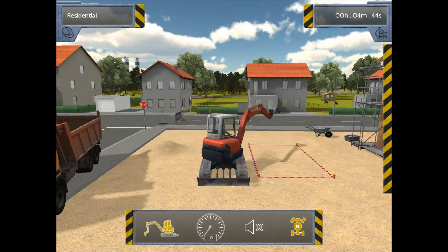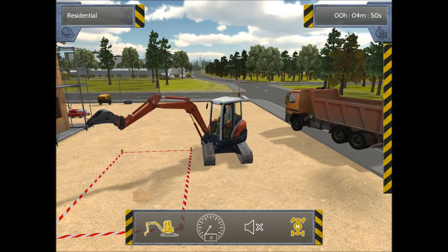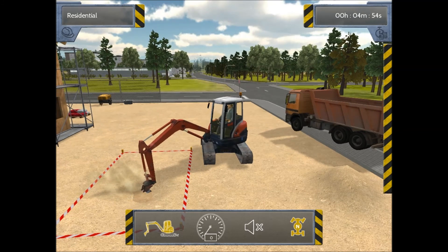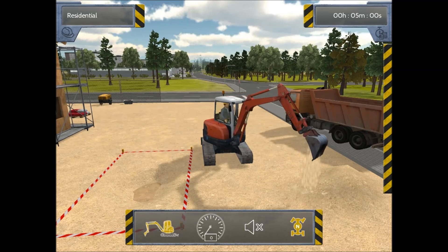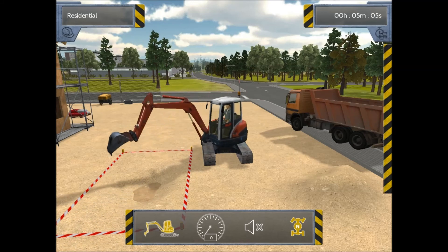As you can see, whenever we're digging, the bottom is basically highlighted so you can tell the difference in the ground. It has two types of soil — we could call it the bedding or anything in particular. We're going to go ahead and dig this out and then we'll be able to move on to the next step.